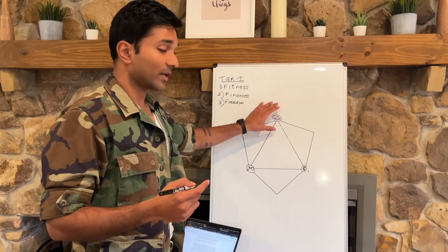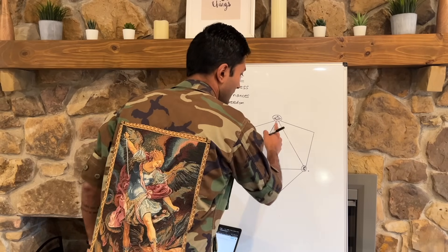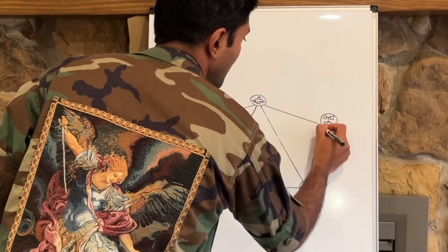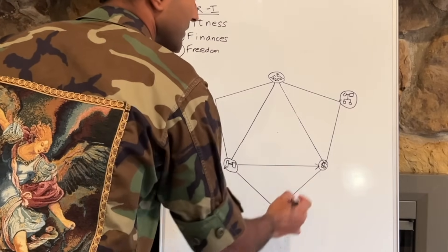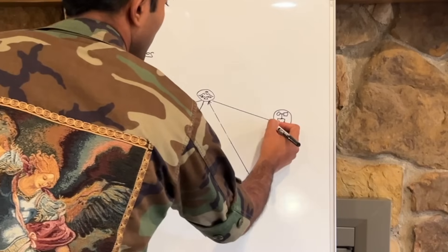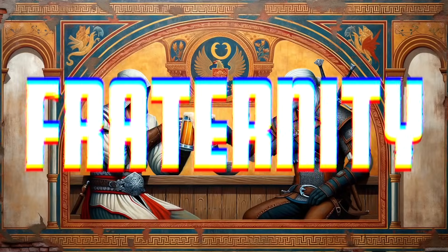Once you've done that and you start making money, when you have freedom and finances you are able to serve your family — your parents or your kids if you have any. With freedom of time and with actual financials, you can serve your family. You see how this is like a skill tree: you unlock fitness, which allows you to unlock finances, which allows you to unlock freedom, and when you unlock freedom and finances you have the ability to unlock family.